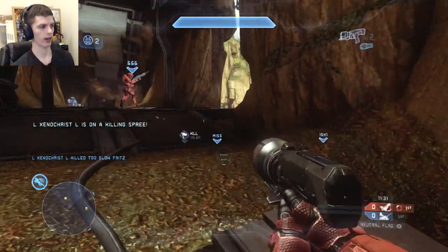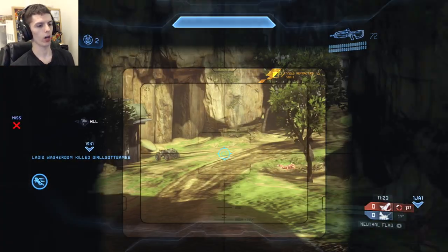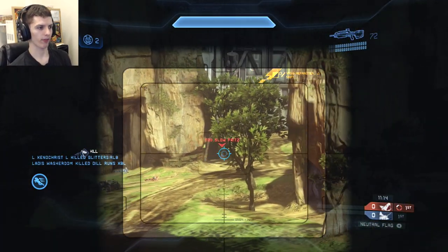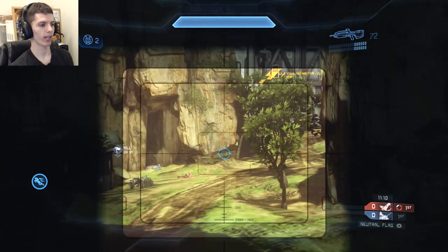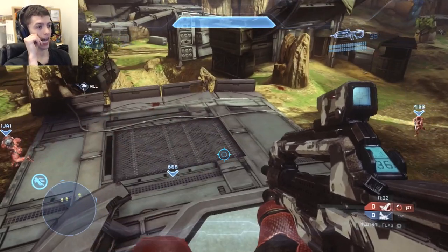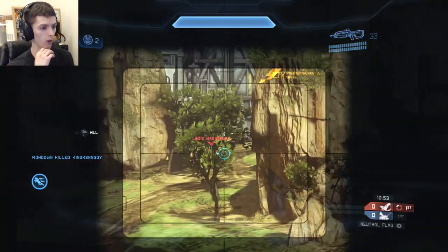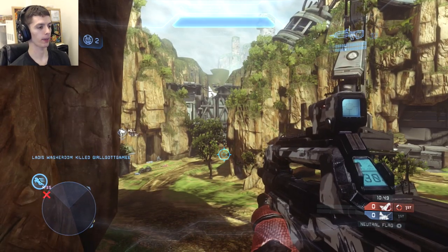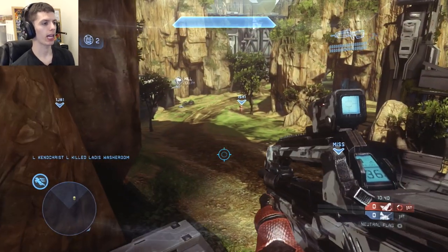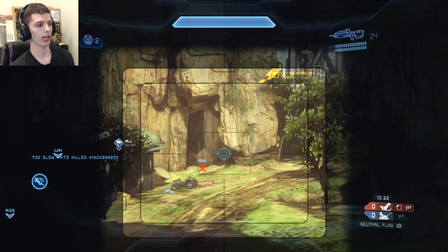This guy just saw you grab a sticky detonator and sees multiple dots on the radar — he's not going to push up. Right here you do a questionable play: you wait in banshee window for the enemy team to grab the flag. Let me recap: in neutral flag, the reason neither team has capped the flag yet is because they want to maintain control of the flag respawn area, which is below banshee window where Groms is standing. If the enemy team caps the flag, Groms' red team will get it because they have central control. The unfortunate part is that Groms has a sticky detonator, so if there's any chance of forcing the enemy flag carrier to cap, it would be via his doing — maybe getting on the roof and killing the flag carrier.